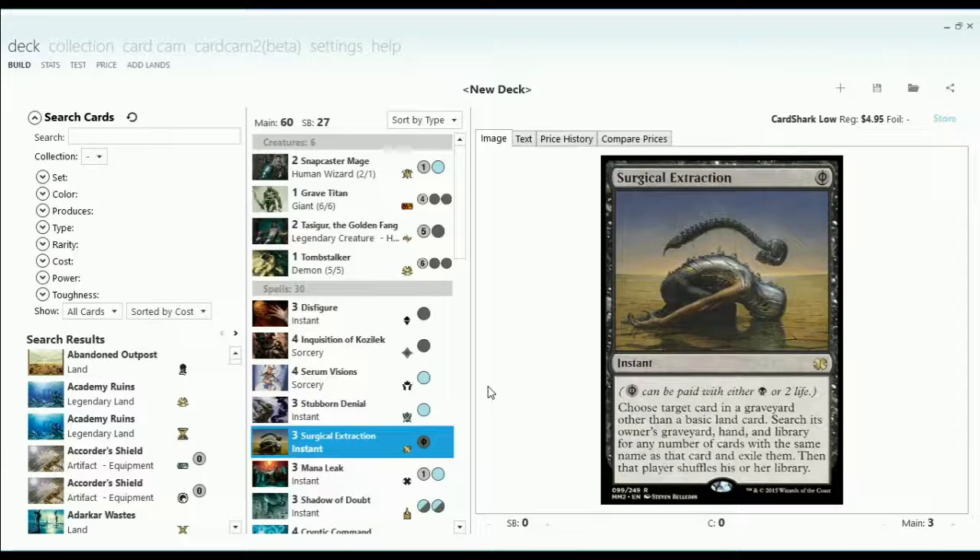I had some initial challenges with building a Blue-Black Control deck. Blue-Black is technically my favorite two-color combination in Magic, but when it comes to Modern, there's always a couple of questions. Like, if we're going to play Blue-Black Control focused on spot removal, mass removal, counters, and card draw, we have to wonder: why not play Blue-White? Because White gives you Path to Exile and Supreme Verdict, and that's better than what Black can do. Or why not just splash White for those things?